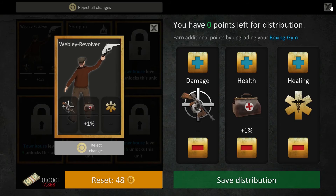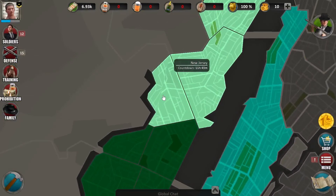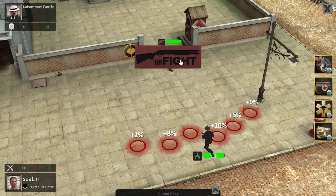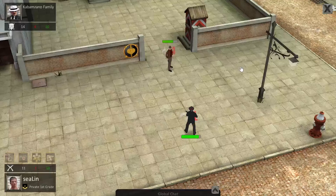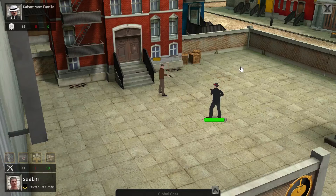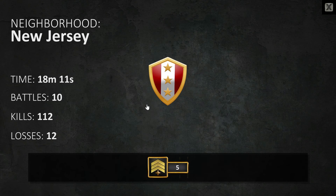Now I'm going to take over each block in New Jersey. I will speed up the fights. And we've just completed New Jersey! That's the award I got, some stats and my reward. And these are some achievements.